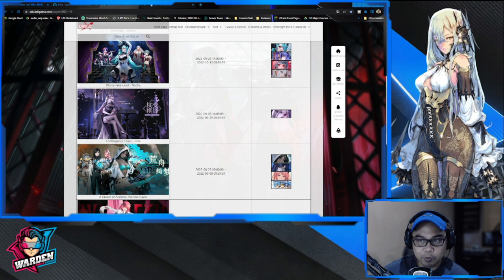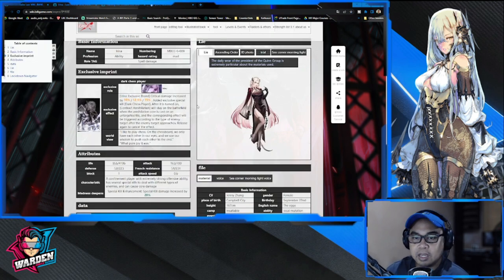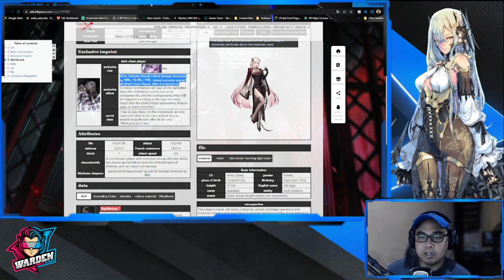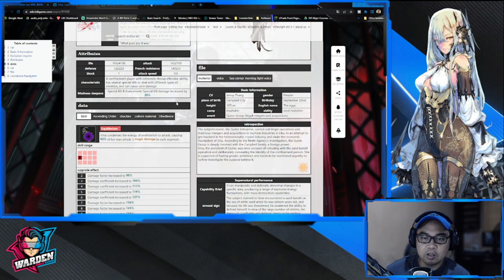Let's move on to Irene's skills. Her exclusive crime brand increases critical damage by 10%, 12.5%, and 15%. It adds an exclusive special skill — Dark Chess. When turned on, Contract Annihilation will stay on the battlefield. When the Annihilation Core is cast on an untargeted tile, a corresponding effect will be triggered according to the type of enemy target after the enemy approaches.